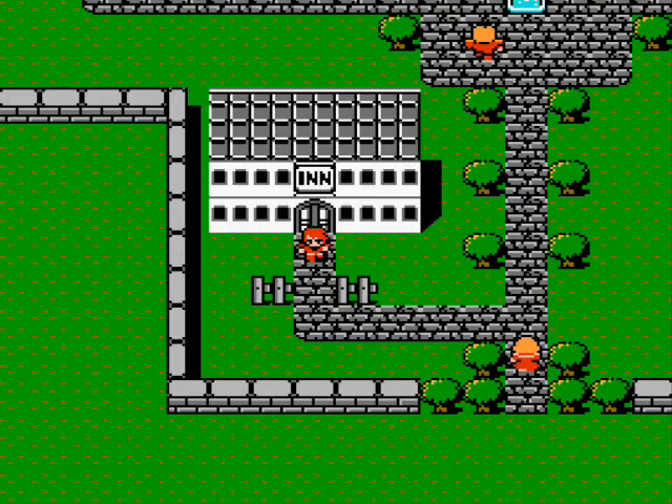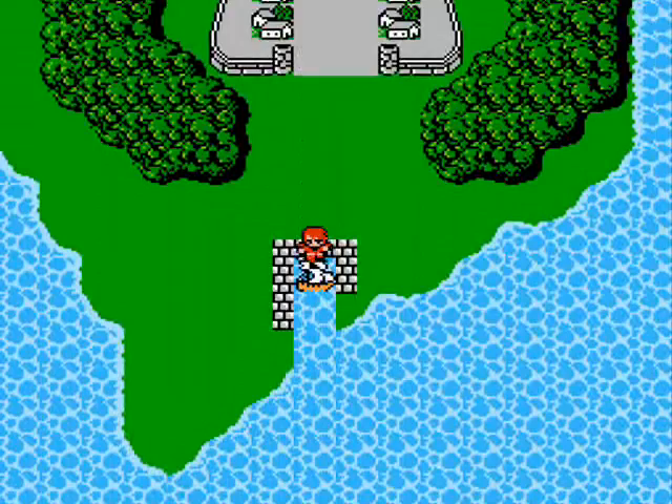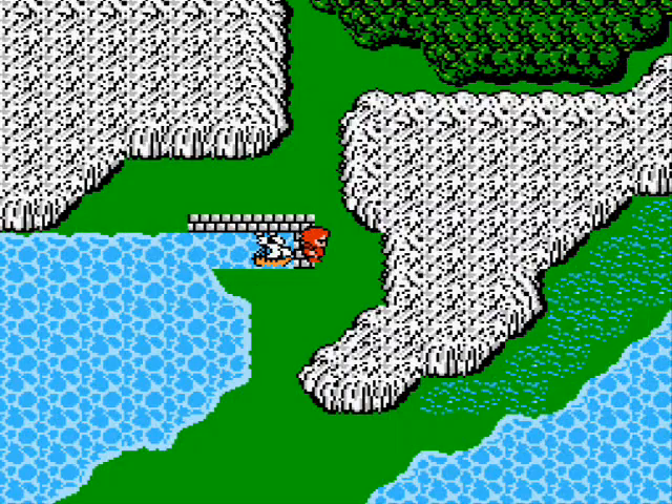We're back at Canaria. I just took some time to sell my excess equipment, restock on heal potions, pure potions, and tents. Now we're going to go to Matoya's cave — take the ship this time. Go around here, and you can go under the bridge. There's another port here, and then just go up to Matoya's cave.